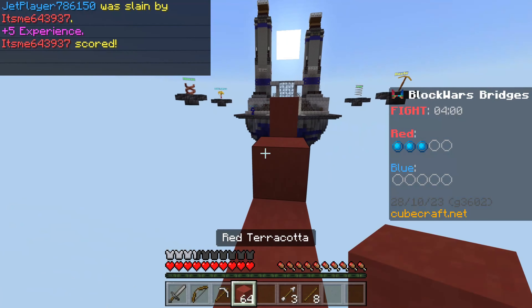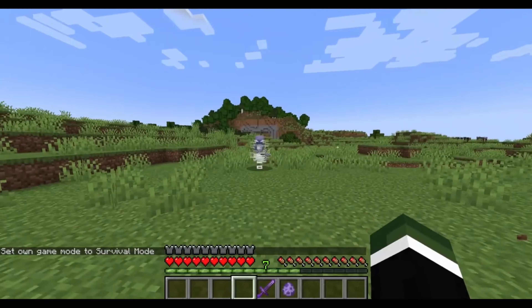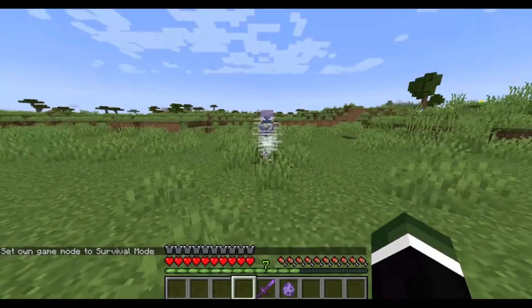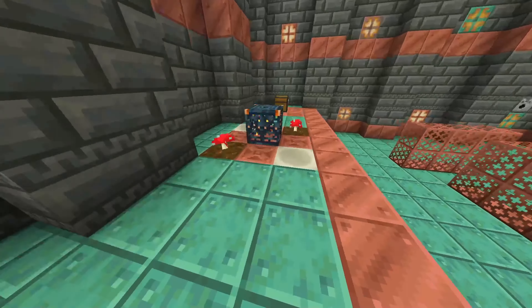If you like this idea by Minecraft, then please hit the like button, and if you don't like it, please hit the like button. I'm sure we all know pink sheep are one of Minecraft's rarest occurrences. Look at this casual player who found multiple close together.